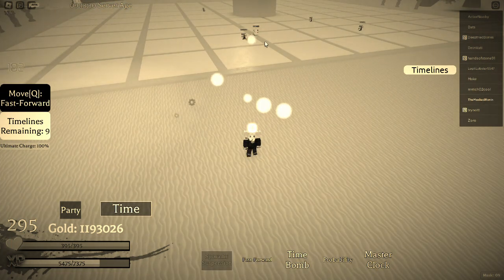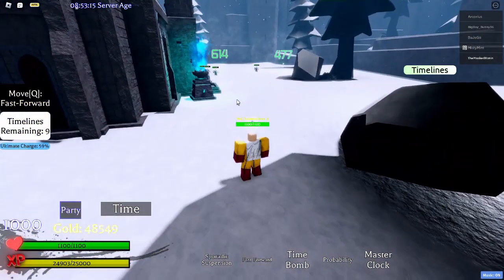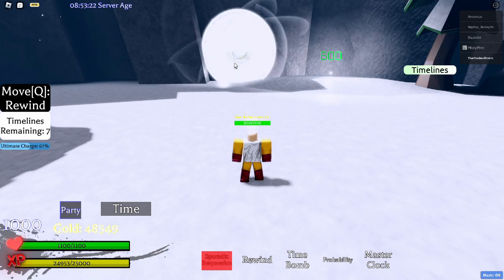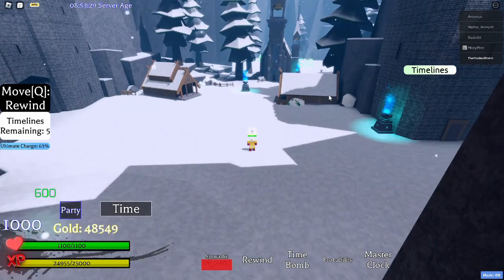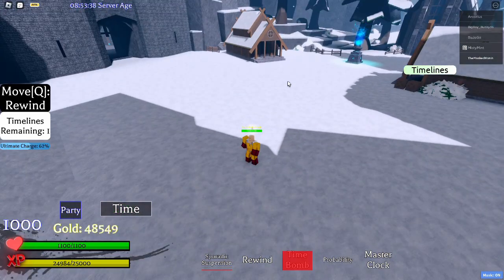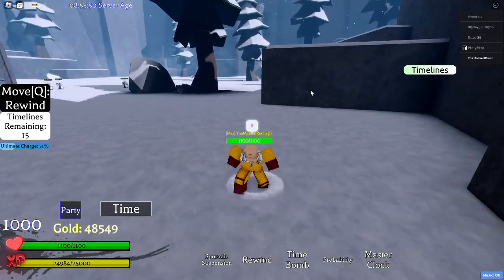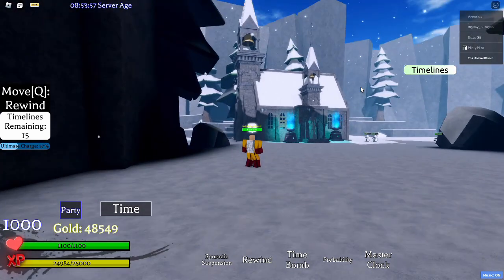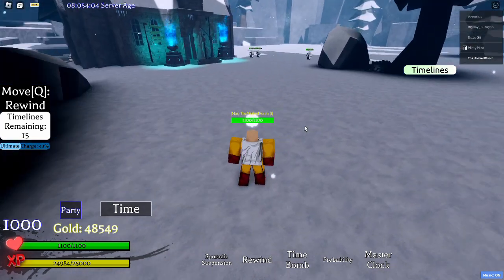If you have it set to fast-forward, it basically creates these ranged orbs which go where your mouse is. I'll demonstrate the other abilities in a second. Rewind as well — I feel like it got bigger. And time bomb as well. I'll go full power — full power time bomb, fourteen timelines. As you can see, a massive, massive explosion. I think it might be bigger, but editor, you can just play a clip of a previous video I did on this, showing if it really is or not.